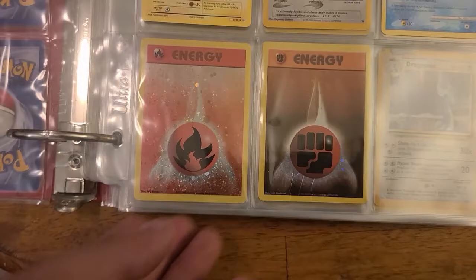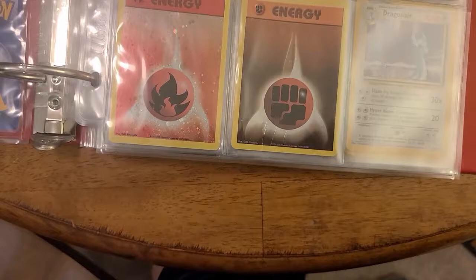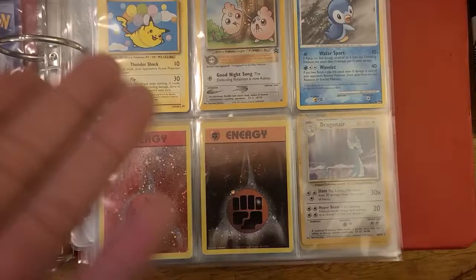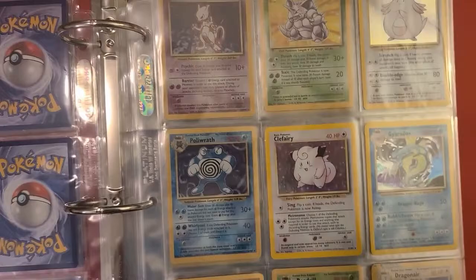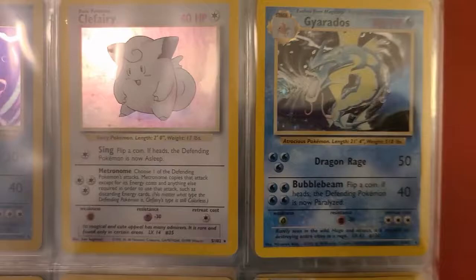I also have these two holo energy cards — I forget, it's gotta be Jungle, might be 2000. I actually forget what series these are from, but I always liked them. I pulled them out of one of those cheap quarter-pack deal things. Now, as you can notice, I'm missing a few — when I collected Base I never really collected too many of them, but I did manage to pull bangers like Chansey, Clefairy, my personal favorite the original Gyarados.